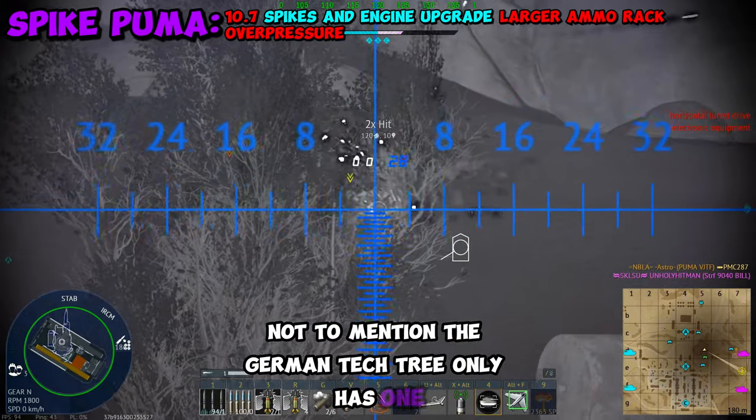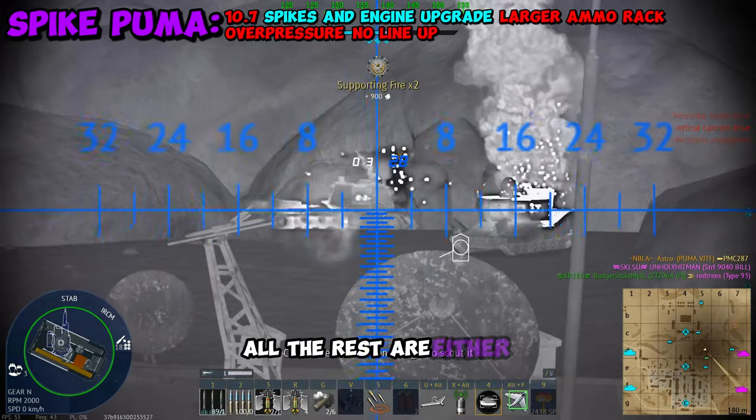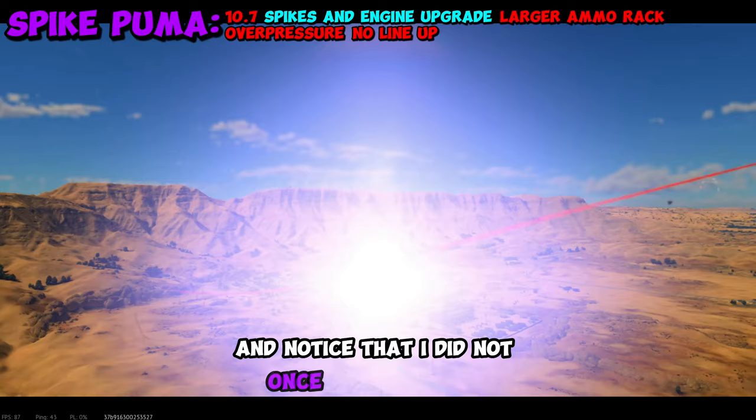Not to mention the German tech tree only has one 10.7 in the entire game — that being the new Puma. All the rest are either at 10.3 or 11.7. If you guys were paying attention, I nuked while playing this Puma trying to get clips, and noticed that I did not once use the spikes.